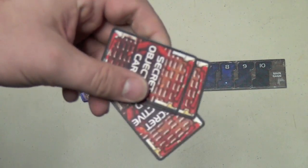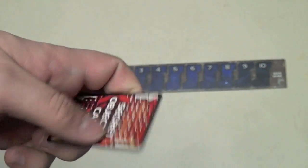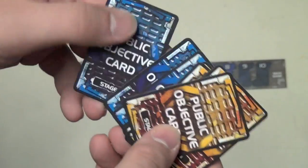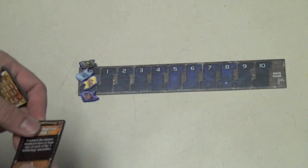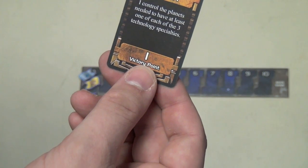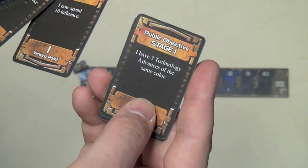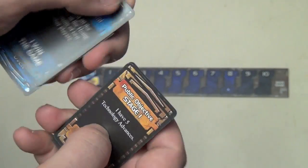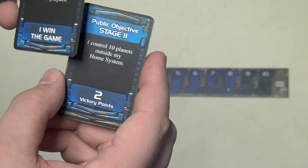One minor problem I have: secret objectives don't seem even. Controlling all planets in another player's home system is very difficult if you're not a warlike race. But everyone also has a chance to go for public objectives. These are placed in a pile of stage-one and stage-two cards; as turns go by they're revealed and anyone can accomplish them. Stage-one objectives are worth one victory point — like controlling planets with all three technology specialties, controlling five planets outside your home system, having three techs of the same color, spending ten influence, or having five technological advances. Stage-two objectives are worth two points, like controlling ten planets outside your home system.